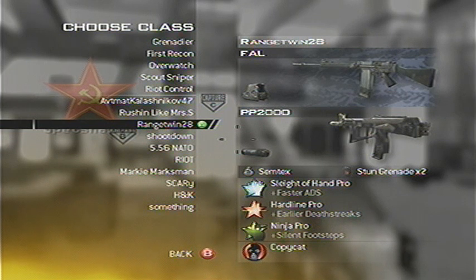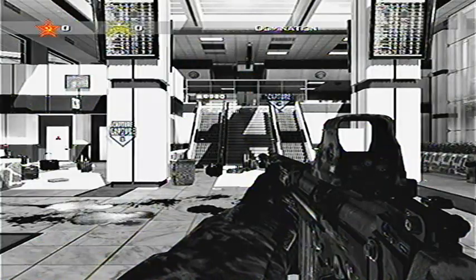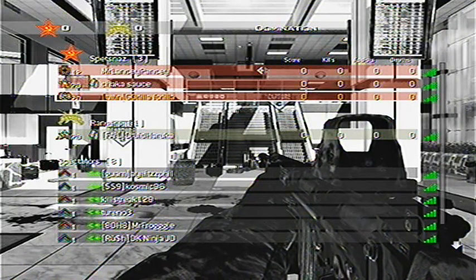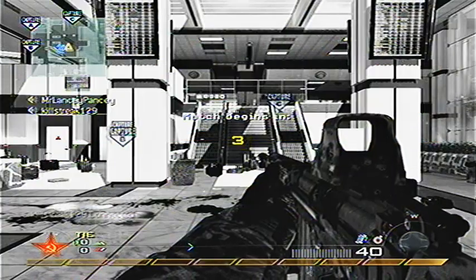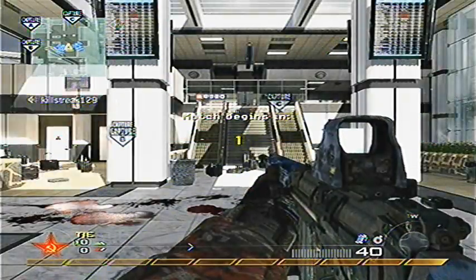Hello everybody. This is Range Twin 28's FAL in Sleight of Hand with Hardline and Ninja. I actually really like this class — it's pretty decent.